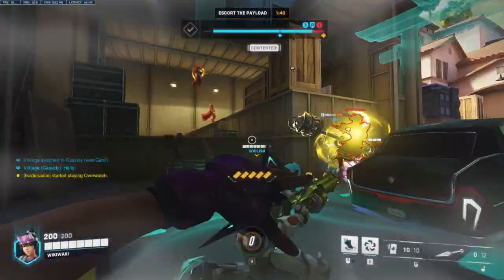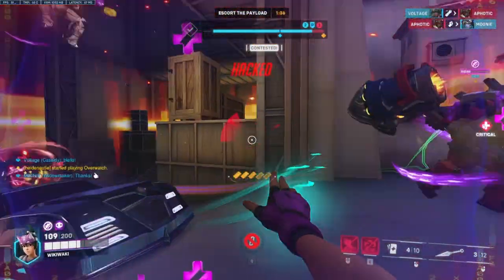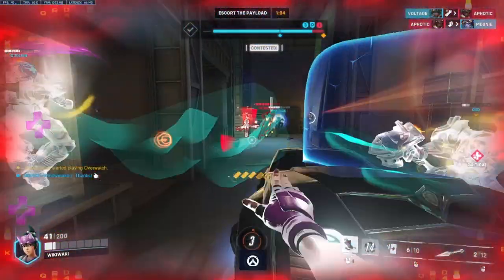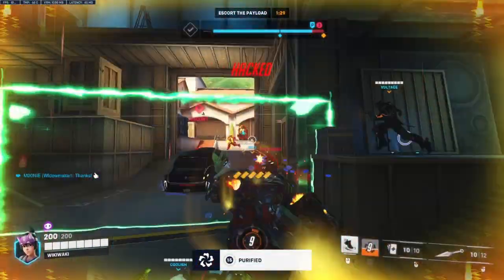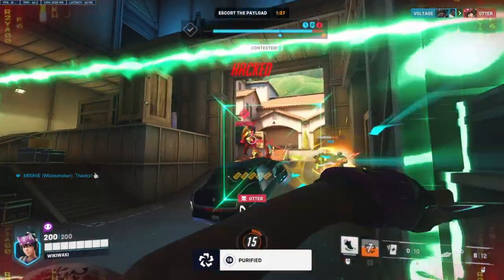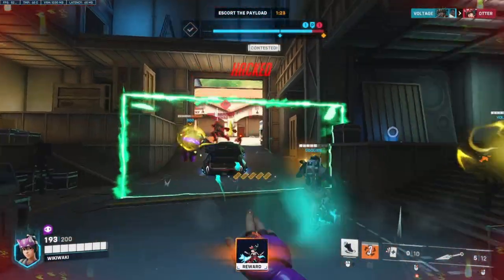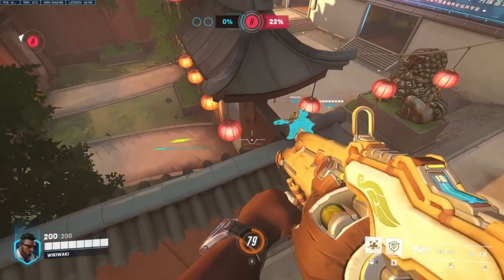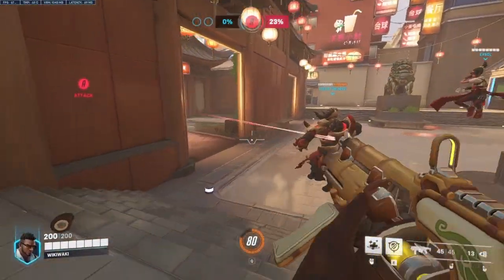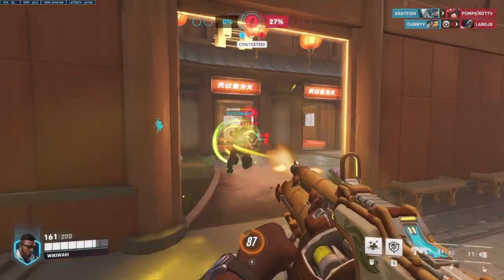While Baptiste and Kiriko have a decent amount of overlap in their strengths, the one benefit they have is the incredibly strong utility and escape options they both share. Between Protection Suzu and Immortality Field, the pair can always make sure to keep a teammate alive in a tense situation. An Amplification Matrix and Kitsune Rush can both allow either support to open or shut down a lane completely for their team. So while the pair overlaps a lot, they can both make for a strong comfort pick duo if you like the particular play style of one and the other has already been taken.